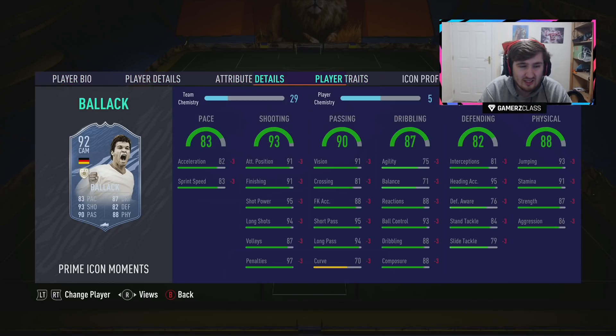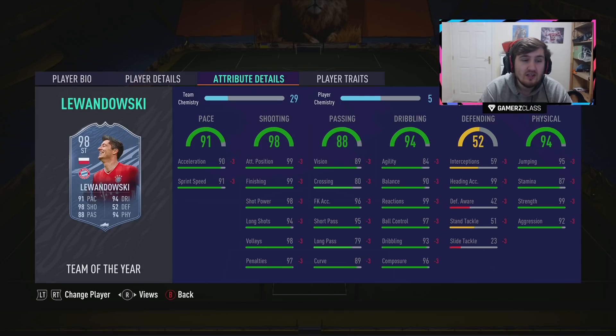Moments Balak — one of the best box-to-box midfielders in the game right now. Four star four star, doesn't need the shooting traits because he's going to be shooting a lot. I would probably put a Shadow on him as the middle anchor man in a team — he'd be a bit of an animal. He doesn't really lack in any particular area. Just an incredible card that suits the game.